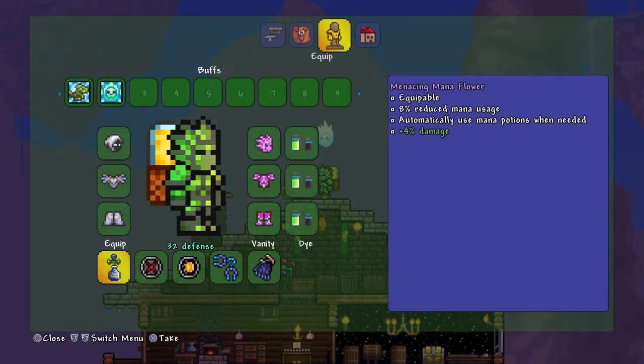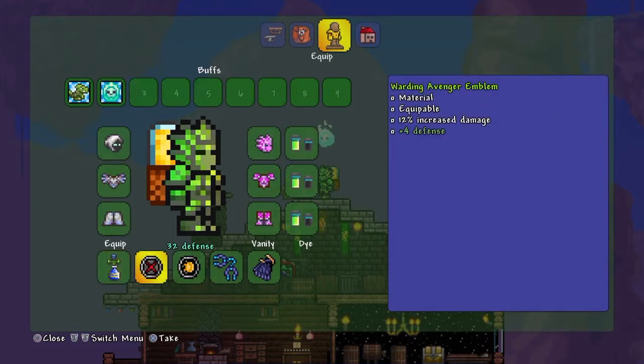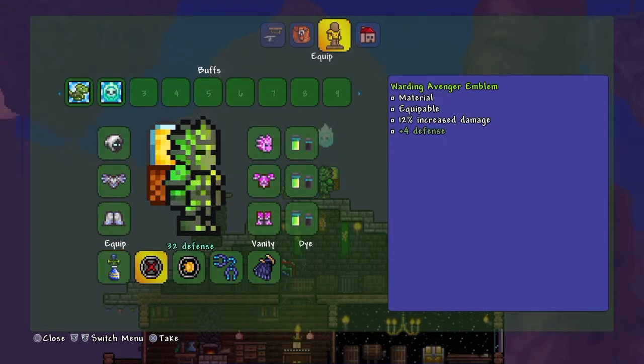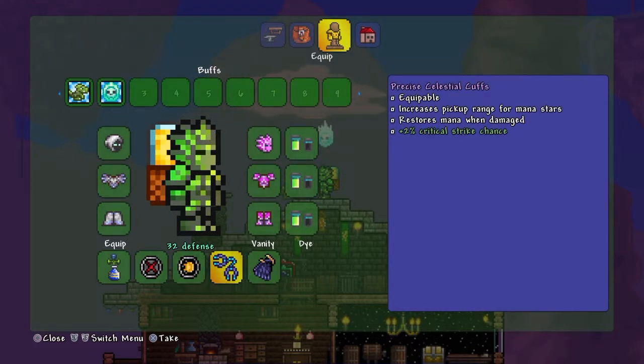For accessories, I use the Menacing Mana Flower, which reduces mana cost by 8%, automatically uses mana potions when needed, and gives an extra 4% damage. I also use the Warding Avenger Emblem, which increases damage by 12% and an extra 4% damage. Then there's the Menacing Sorcerer Emblem, which gives an extra 15% magic damage and an extra 4% defense.